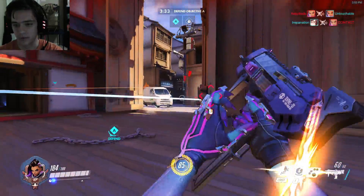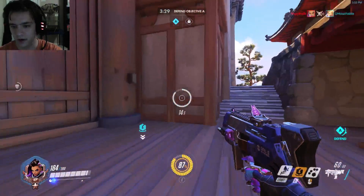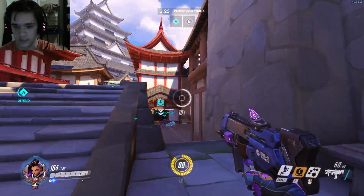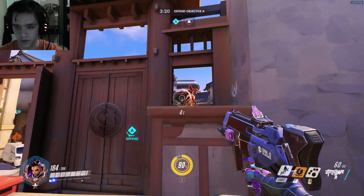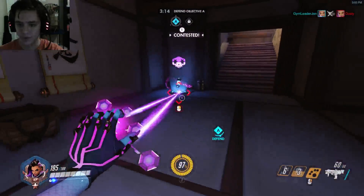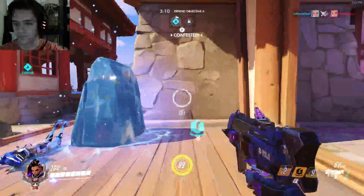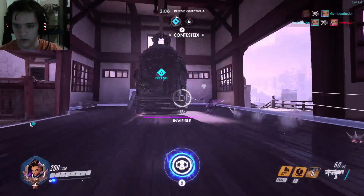We can drop the translocator over there. I'm kind of using this defensively because we are a defense hero. We know someone's gonna respawn there pretty soon, so we can just kind of camp it. That's one of the ways you can deal with Sombra. I'm gonna just go stealthy and see what our ultimate's like.